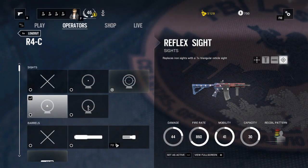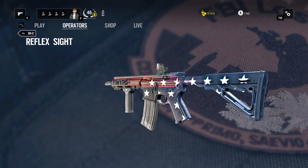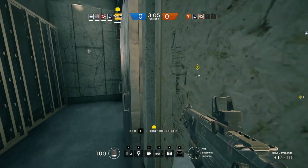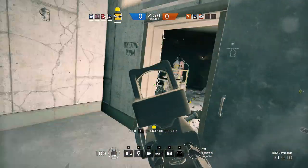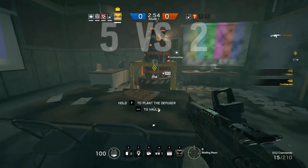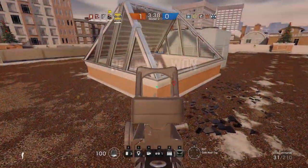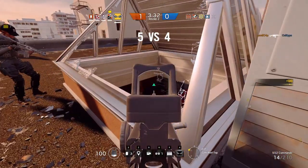Next we have the very small reflex sight for 150 renown. This is based off a Trijicon optic — the same company that makes the ACOG. Oddly enough, this is an optic you'd more often see on a handgun or as a backup optic; they actually make an ACOG that comes with one of these mounted on top as a backup reflex sight. The housing is fairly minimal, but the sight window is also very small and I find it gets in the way of seeing people sneaking up on either side. It also has a fairly large dot, which makes it a little tricky to be precise with. There are a few guns that don't allow a holographic sight, so I'll use this one instead, but it's not my preferred choice.